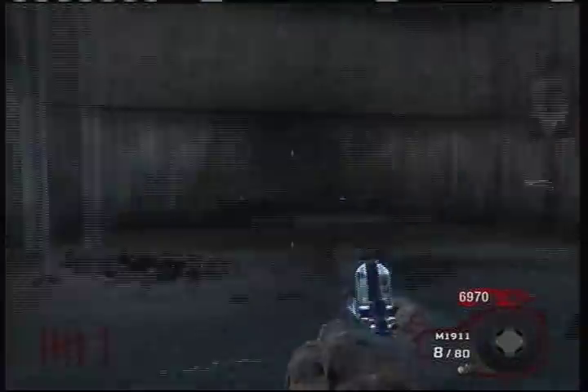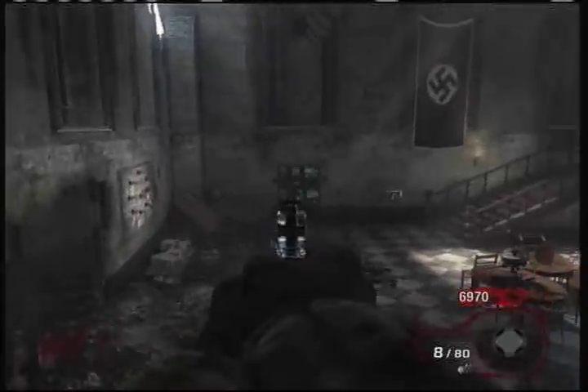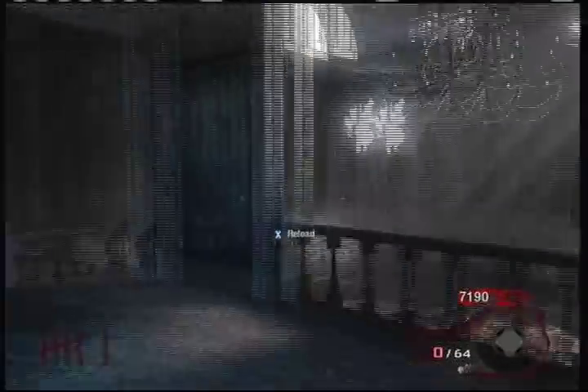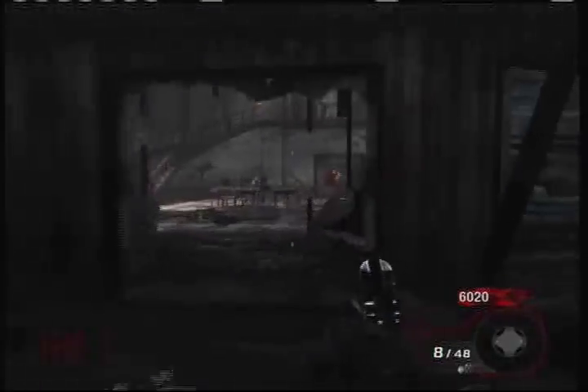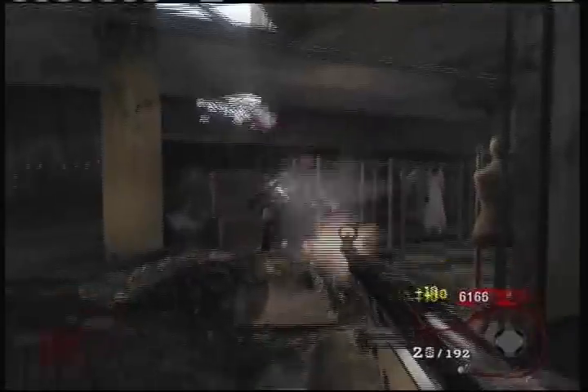I always stay here until I start to get overrun, just to make sure I can get the zombies before I'm forced to keep going past the stage. Once you get the max ammo, you want to keep your pistol - the M1911 - because it's worth the points. It's weak, but it's got plenty of ammo to get plenty of points. You always want to keep that until you've got no ammo left and want to trade it for something. I got the stage box right here.